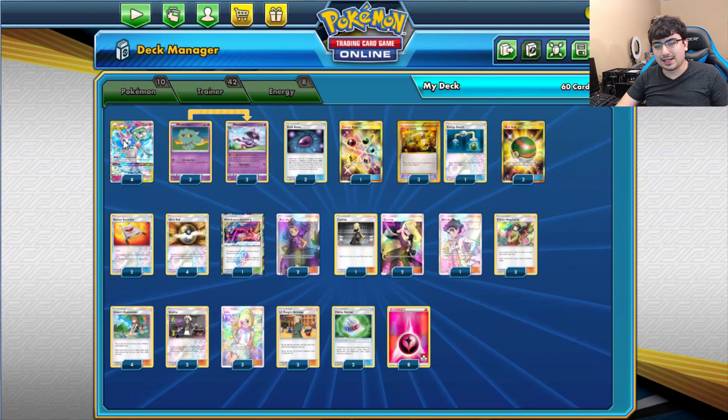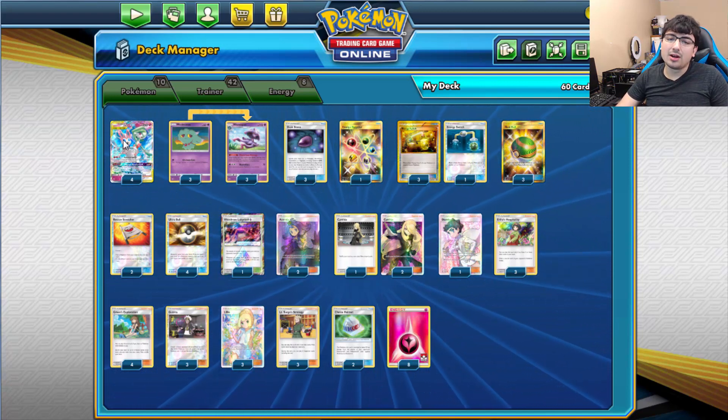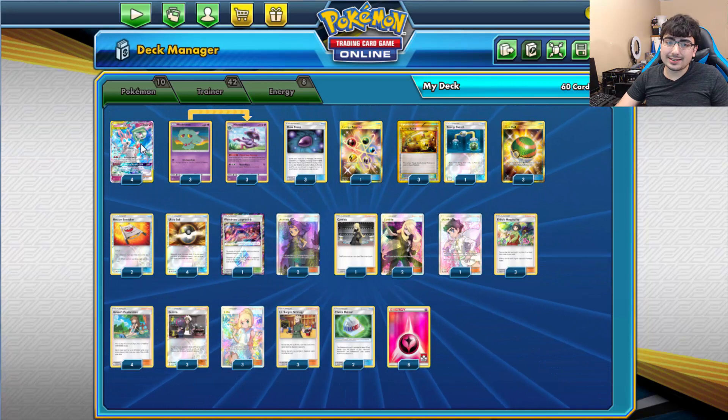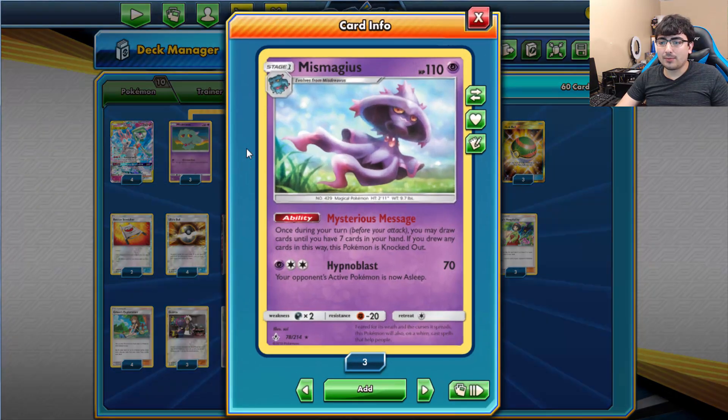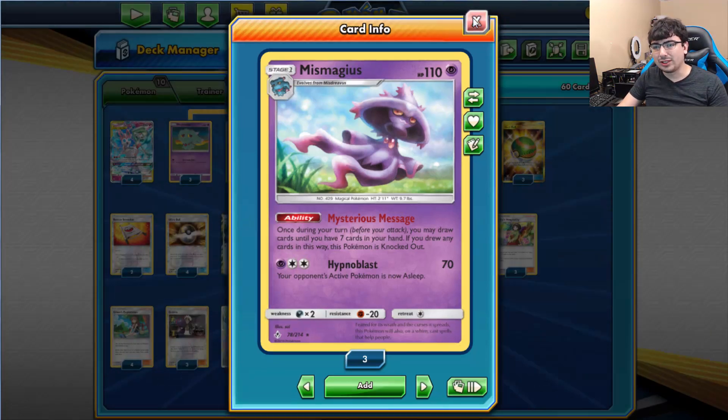There are a few ways you can build this deck. You can build it with Gardevoir GX support from Burning Shadows, or make it a standalone paired with Mismagius. Mismagius is a common partner for quite a few tag team Pokemon now, mainly for two reasons. The first is its ability, Mystery Message: once during your turn, you may draw cards until you have 7 in your hand. If you drew any cards this way, this Pokemon is knocked out. It's a nice way to help you draw, and yes, you give up a prize, but in the long run that's really not a big deal.